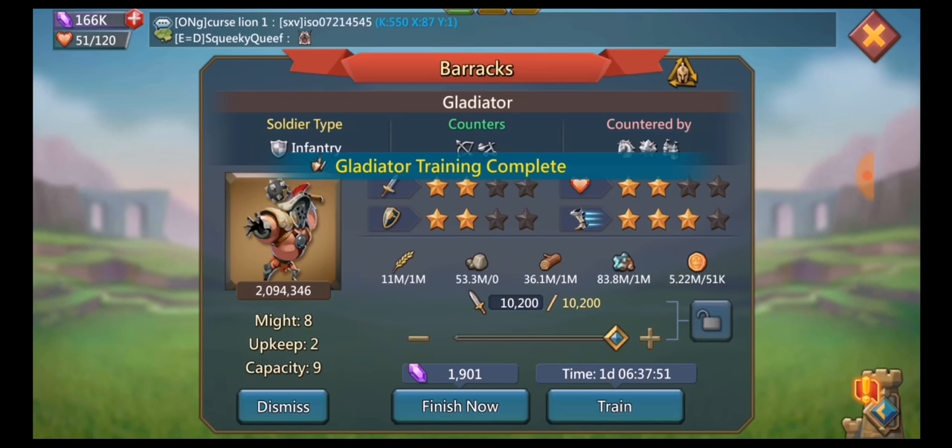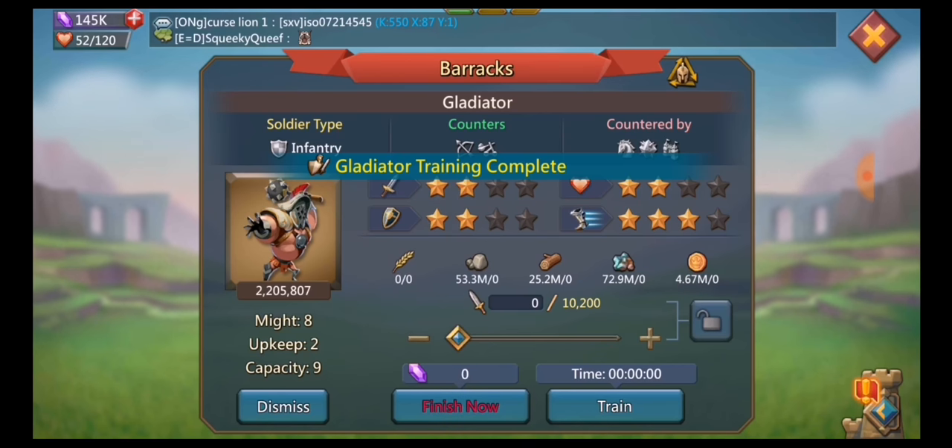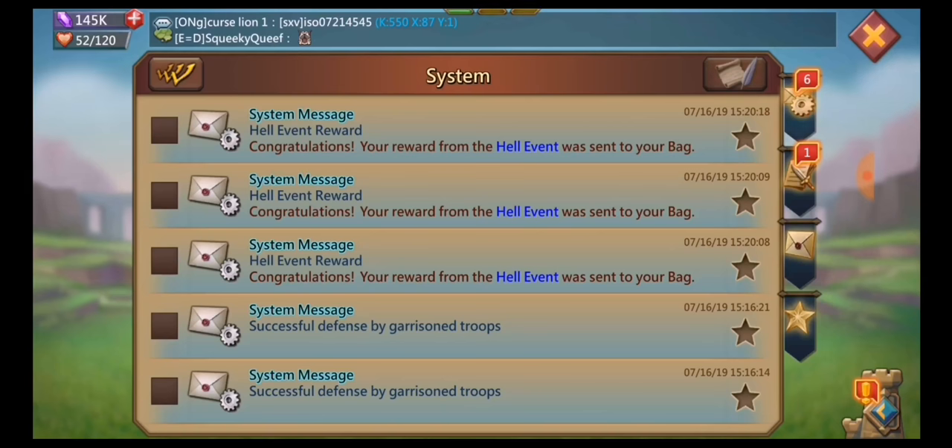Gemming is much faster than speed-ups and I have a lot of gems, so I don't need to save them. I only usually need around 100,000 to 150,000 gems just for gem healing — otherwise I can just use speed-ups for normal healing. That's just in case I take a massive hit and have to heal a bunch of times, but that hardly ever happens.